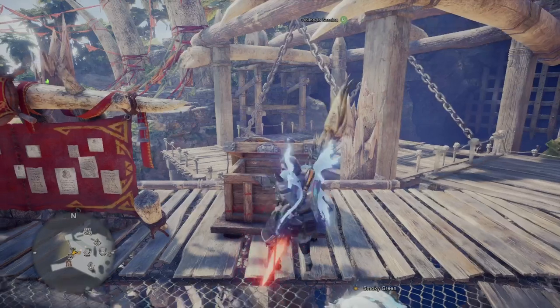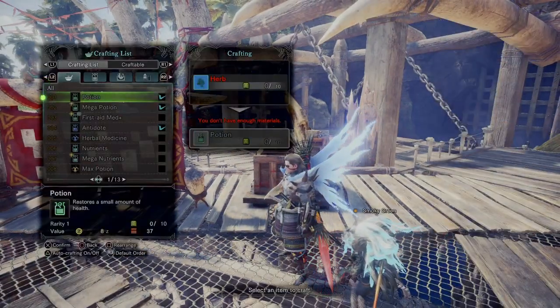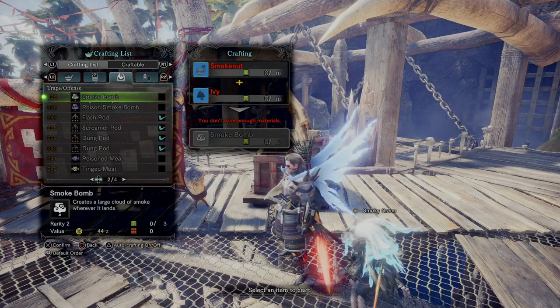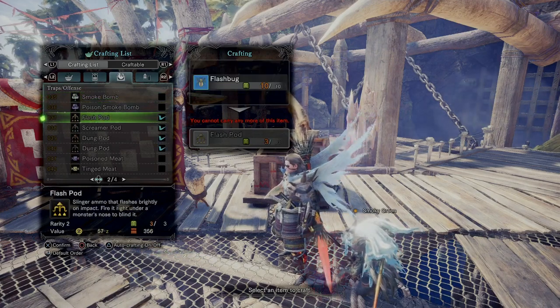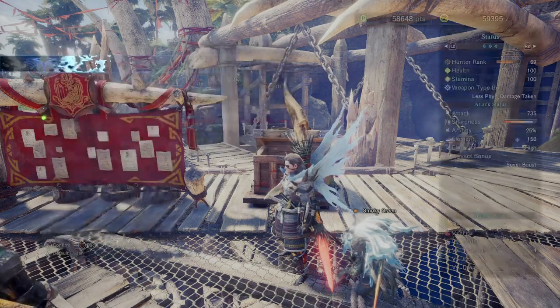So, how do you keep a steady supply of these going? Well, there's a few steps and they're all easy. First, you go into your menu, into your crafting list, scroll over to the traps section — number 37, I believe that's where your flash pods are — just hit triangle and make sure it is set to auto-craft.